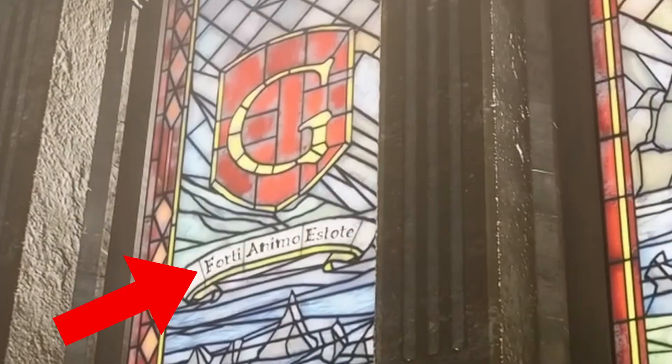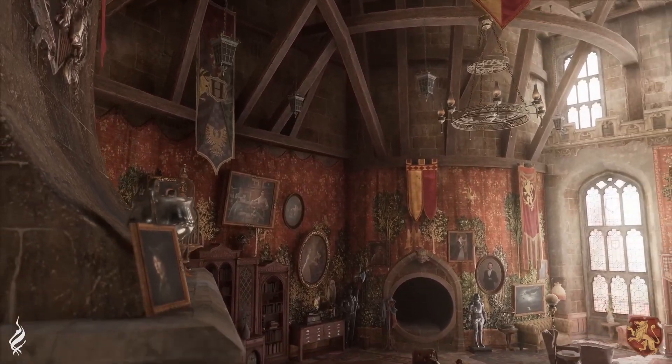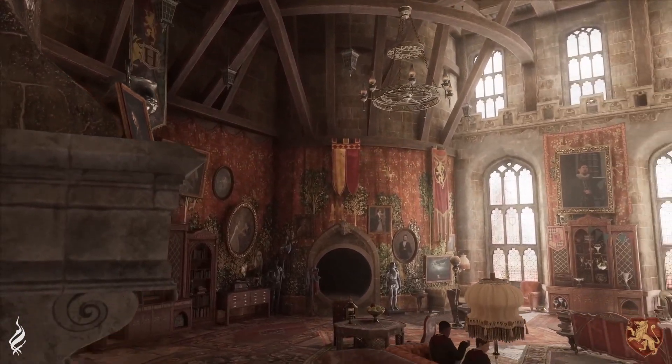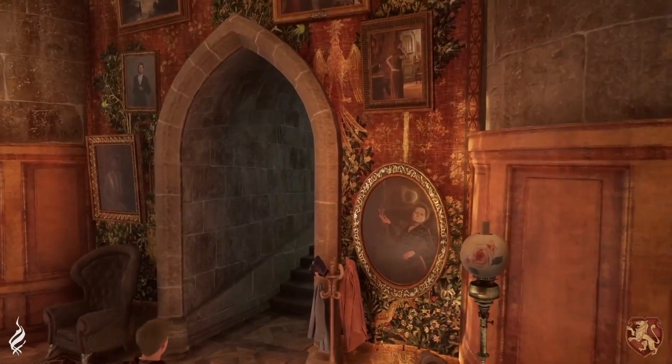The most interesting part for me is these three words right here underneath the G. It took me a little bit to get these translated - at first they weren't popping up. I was able to find the first two under Italian, but now I actually believe that all three of them are Latin. Essentially, this phrase means 'be strong and courageous.' The word 'forte' meaning strong, 'animo' meaning courage, and 'estote' meaning to be. Be strong and courageous. And it's those little details like that that I think are just going to make this game truly, truly shine.